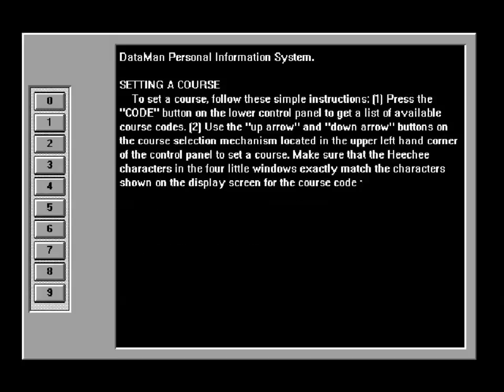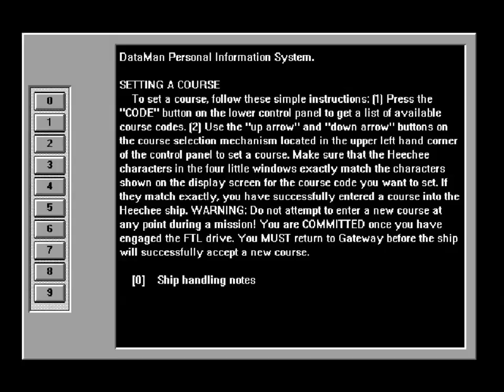Setting a course. To set a course, follow these simple instructions. One: press the code button on the lower control panel to get a list of available course codes. Two: use the upper arrow and down arrow buttons on the course selection mechanism located in the upper left-hand corner of the control panel to set a course. Make sure that the Heechee characters in the four little windows exactly match the characters shown on the display screen for the course code you want to set. If they match exactly, you will successfully enter the course into the Heechee ship.